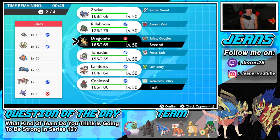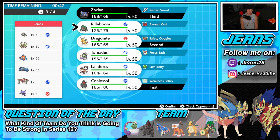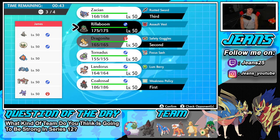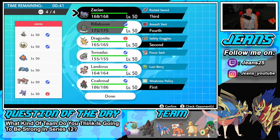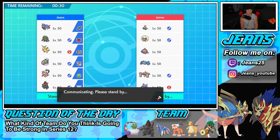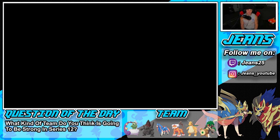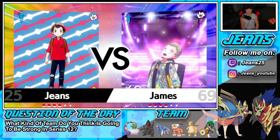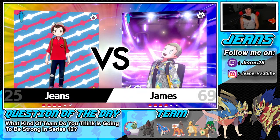Bringing Zacian in the back because it's an absolute beast, and Rillaboom as well. Let's lock in this team — this should be an easy win. I'm wondering who he'll lead — probably Whimsicott or Sableye for Tailwind or trick room support, or maybe Dusclops. We should be able to just steamroll and get after this battle.